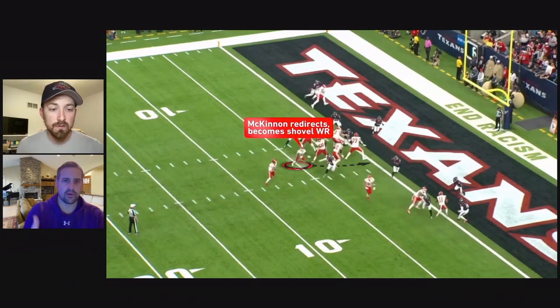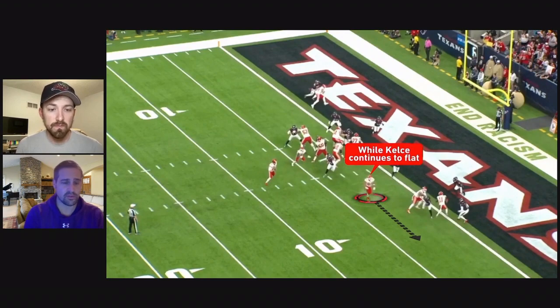They mesh with the inside zone here, and McKinnon after a couple of steps becomes the shovel player — a different wrinkle. Looking back, they had never shoveled to the tailback; it had always been Kelsey or once to Michael Burton, but never to the tailback. We see Kelsey to the flat, and there's a defender on the hash that Mahomes has to deal with because he's unblocked.